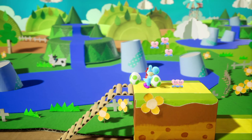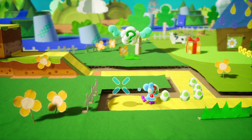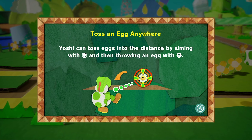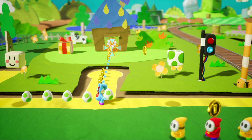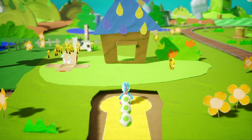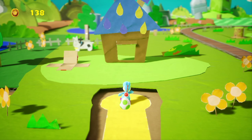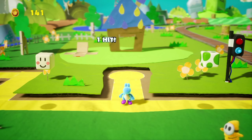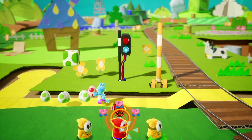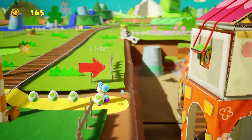There was a secret question mark block! You can toss eggs into the distance by aiming with the joystick and then throwing. Got some extra coins there. There's a Shy Guy hiding out there - can we shoot the cow? We got a red egg and a red coin too. Man, there's gonna be things hidden everywhere in this game.